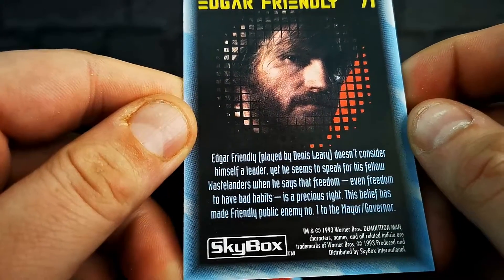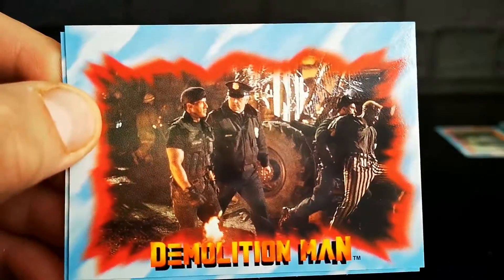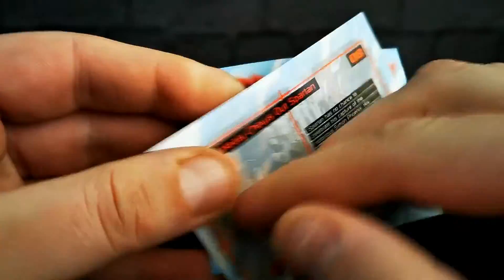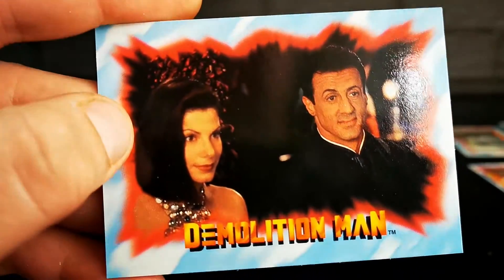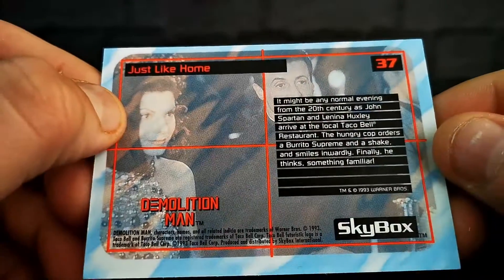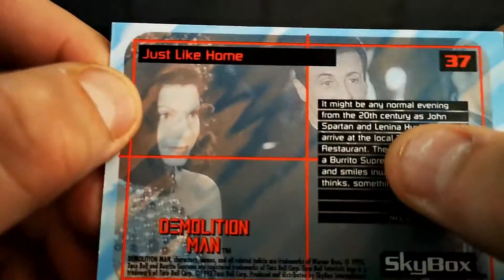Edgar Friendly, played by Dennis Leary, doesn't consider himself as a leader. With that face, who would? There's John Spartan again — I think this is from the start of the film, before he's frozen. You can see Wesley Snipes getting carted off there. Captain Healy chews out Spartan — I wouldn't advise that, he'll punch you, mate. And there's Sandra Bullock's character, whose name has completely escaped me. Might be any normal evening from the 20th century, as John Spartan and Lenina Huxley.